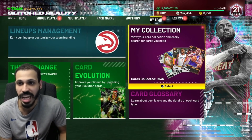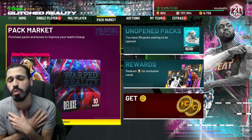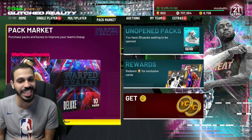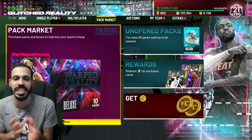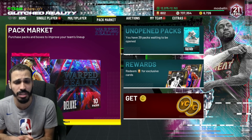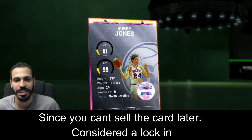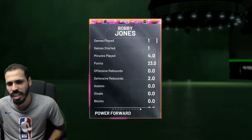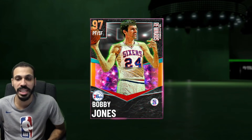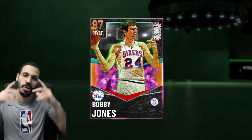Besides KD I think he's up there in that spectrum. He's a top tier card and for 70k it's not bad. As someone who uses Danny Ferry a lot, Danny is better in my opinion — if you have Danny, don't go get Bobby. But if you need a budget Danny — someone more attainable — Bobby is kind of like a fake Danny Ferry. He's definitely elite for 70k; if you can snipe cards and get it for 60 or 50, it's definitely worth it.